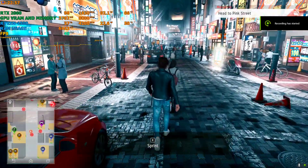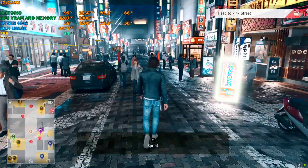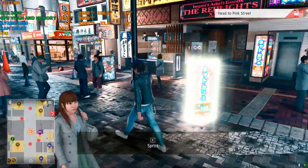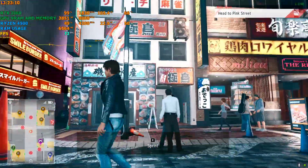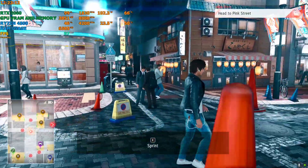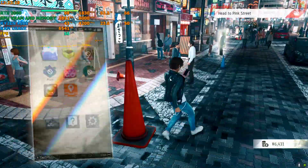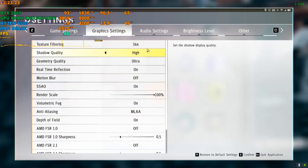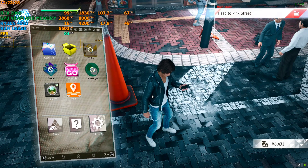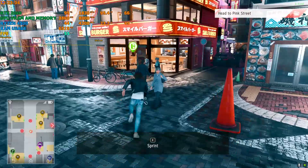Hey everyone, welcome back to the channel, welcome back to another new VISA 3 video. This one we are trying Judgment, which is a third person action game based on the streets of Japan. As you can see, lights everywhere like a classic Japan street. Right now I have not activated the mod and I am playing at 1080p with every other setting set on high or ultra, and without the mod I'm getting around 50 to 60 FPS.